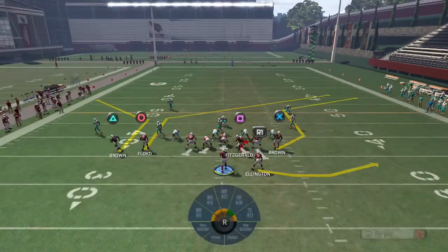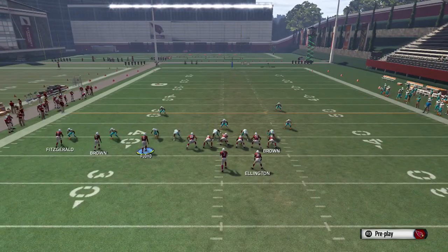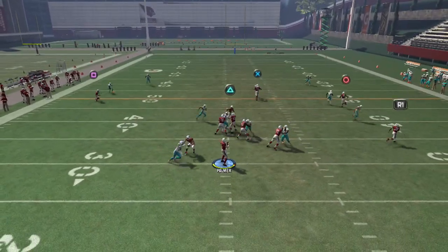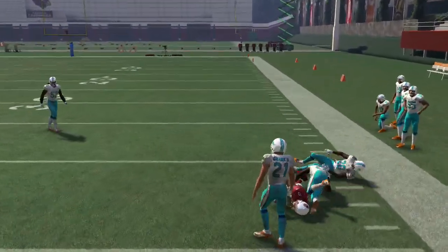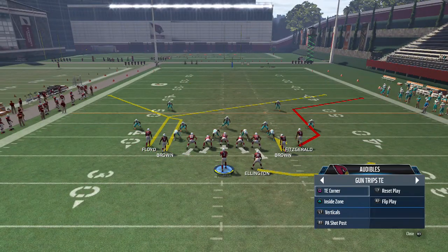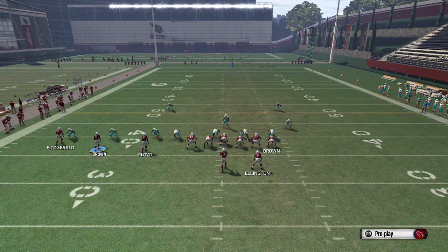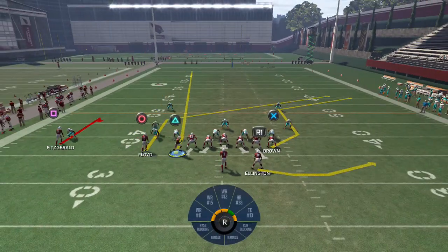I love motioning receivers — it puts so much pressure on your opponent to figure out what you're doing. If they're in man coverage and following all your motions, you can hit them with the motion corner out, which we love. On Trips Tight End corner, you can also smart route the hitch so you can throw that, and motion this receiver across on a fade or comeback.